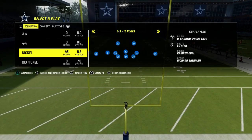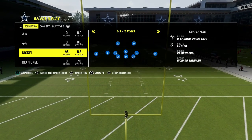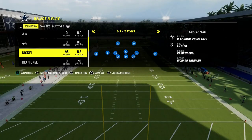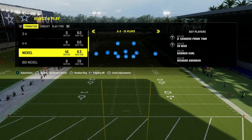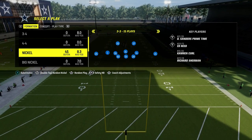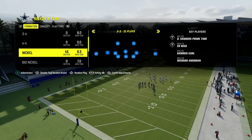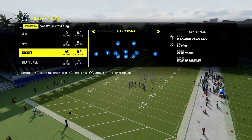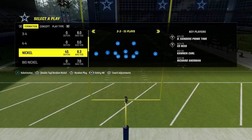What you want to do is in your packages out of the Nickel 3-3 formation, go to the safety Nickelback package by flicking your right joystick to the right until that package comes up. You may need to make some substitutions to get the right players in the right spots, but the audible is already set up for what we're going to use.